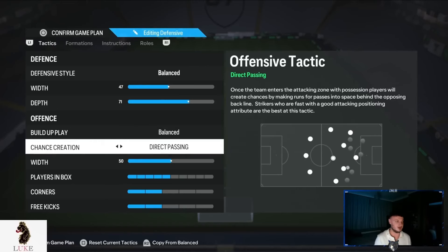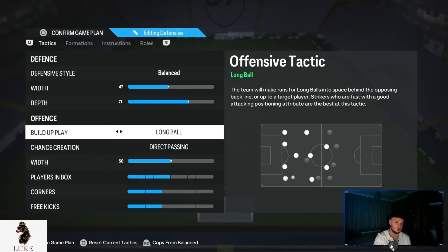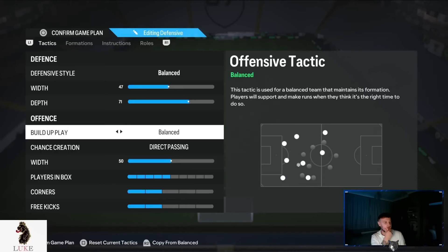The offensive build-up play and chance creation is going to be balanced and direct passing. That is the best thing to use, simple as that. Another option on the build-up play would be long ball — I do think long ball is good and a viable option, but I just don't think it is as good as balanced and direct passing. So that's why I'm using balanced and direct passing.